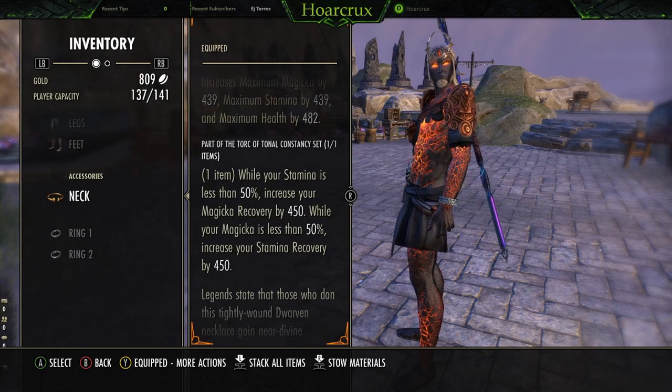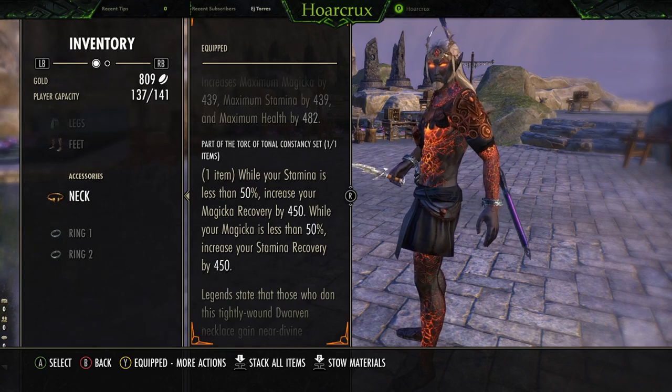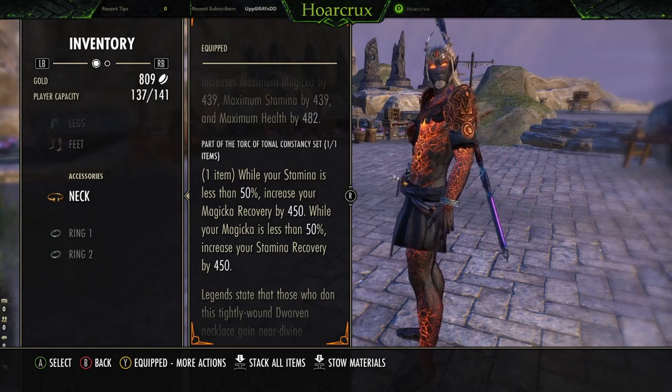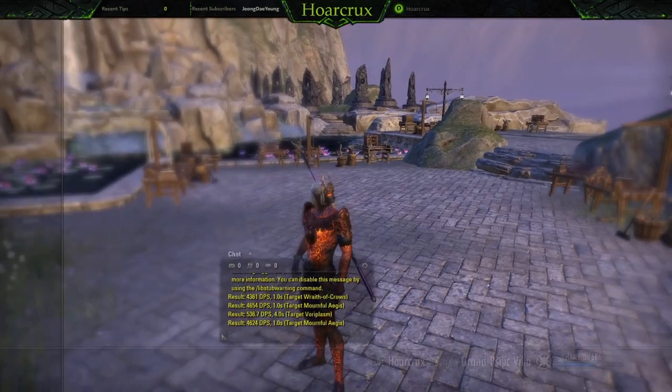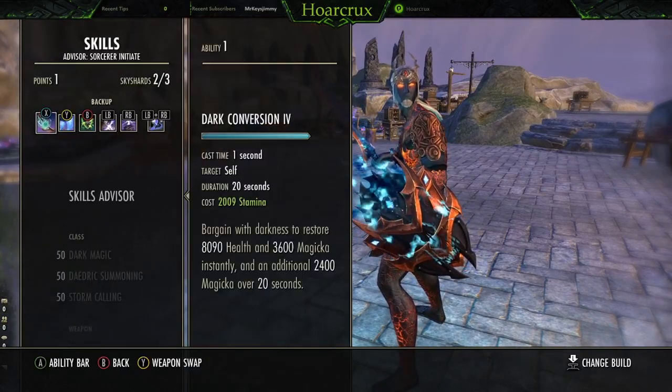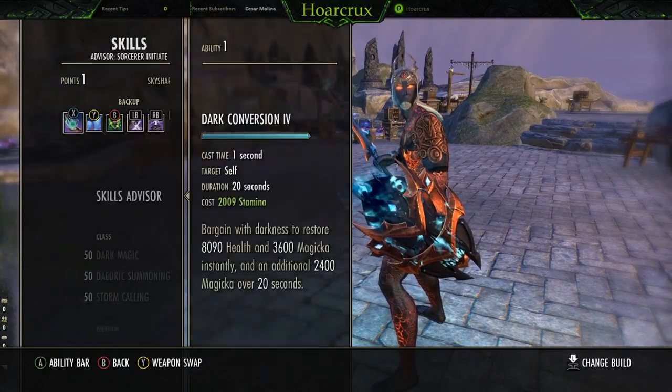I'll hover over it in case you guys are unfamiliar. While your stats are below 50%, you gain 450 recovery in the adjacent stats. So for example, if I get below 50% magicka, I get 450 stamina recovery, and vice versa for stamina. It's a really good fit for sorcerer because one of our skills, Dark Conversion, helps us convert stamina to magicka.